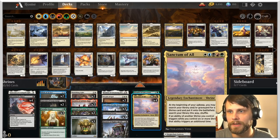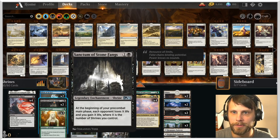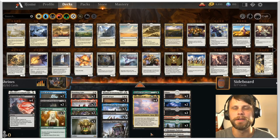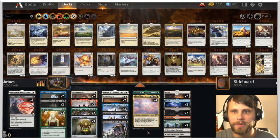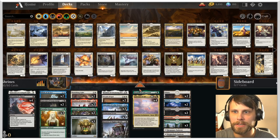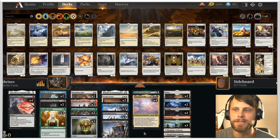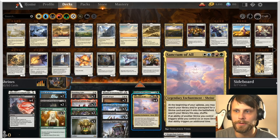Going in with Sanctum of All, the Sanctum of Calm Waters, Fruitful Harvest, Stone Fangs, and Tranquil Light all basically build on each other. The idea is you control the game with things like Blood Chief's Thirst, Blink of an Eye, Banishing Light, Wrath of God — that kind of stuff — and then gain a bunch of value over time by throwing out all these shrines.